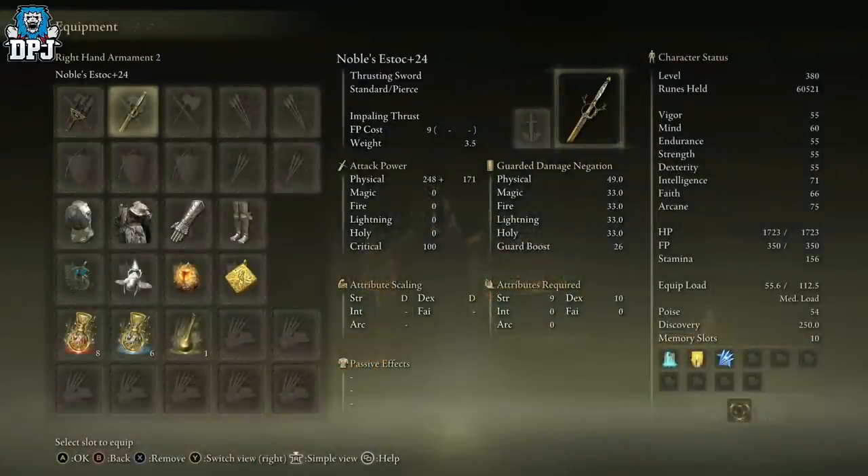Today I showcase another weapon which drops from a couple of enemies here, but there are fewer of these enemies, making this one even rarer. It is called the Noble's Stock — a thrusting sword that scales with strength and dexterity. The required attributes are 9 strength and 10 dexterity, so you can basically get it near the beginning of the game.